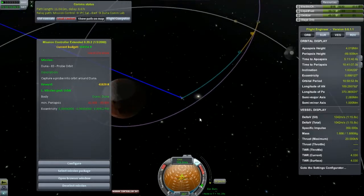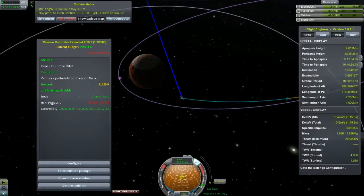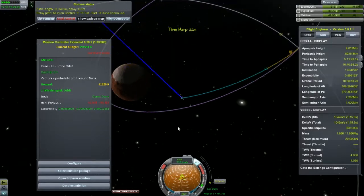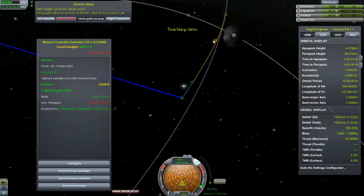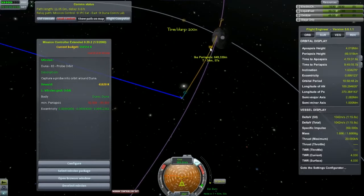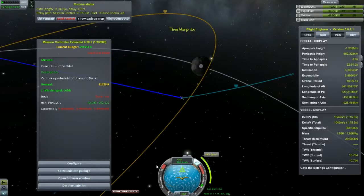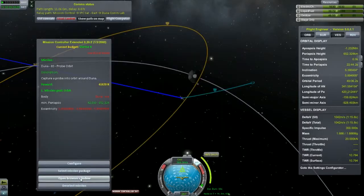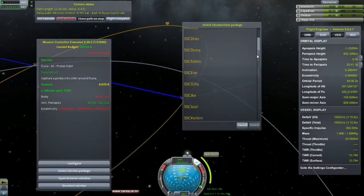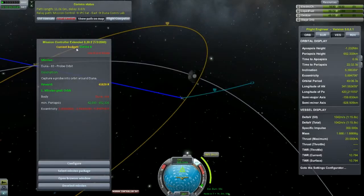As my current orbit stands, my minimum periapsis is not above the surface of Duna, so I'm just going to have to wait for this to go through. I don't think I can get this orbit mission. If I open the browser window and select the mission package for Ike, it needs to be under 40 — so no, I want to be doing this one instead.